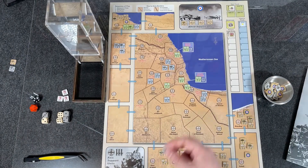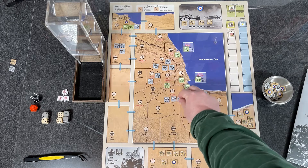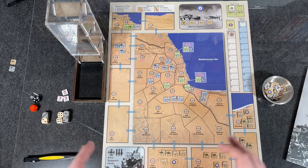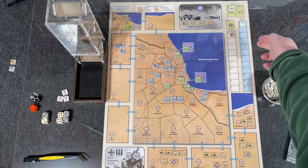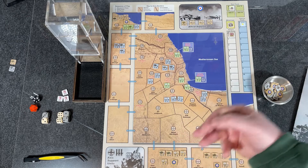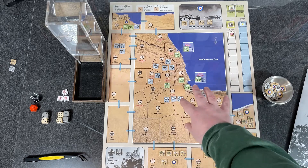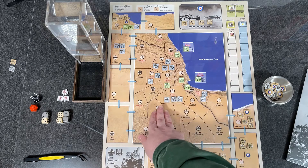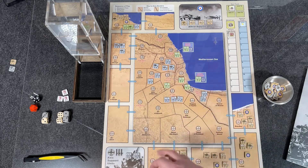There are only three turns in the game, but this is an area impulse system combined with a sunset die roll mechanic. The impulse track runs from 1 to 12. Each impulse, both sides take turns activating — first the Allies, then the Axis. An activation means choosing an impulse action for an area, such as an assault impulse where you move all units in an area into an adjacent area to engage in combat.